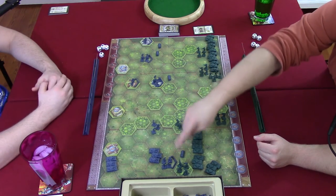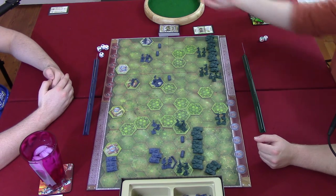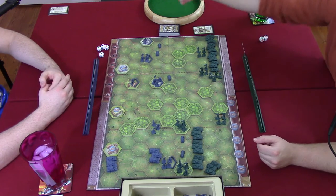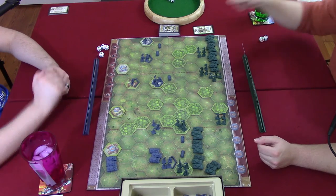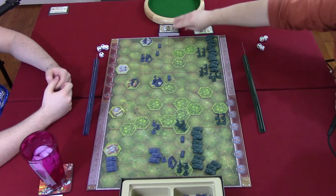Travis draws a card and takes his turn, playing 'attack right flank three,' letting him move three units on the right flank. He moves his infantry, leaving his tanks in place. His infantry fires into position with two dice, rolling one and a retreat, pushing Steven's unit back one space. They have to go straight back — so they're out of the woods.